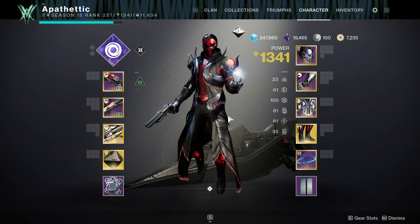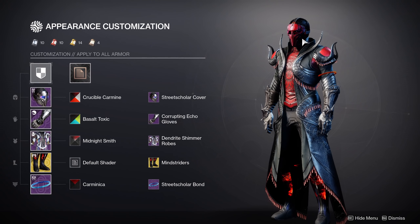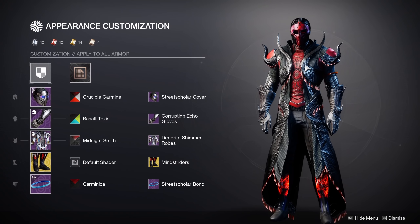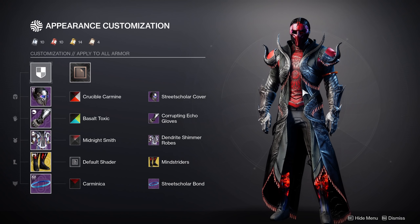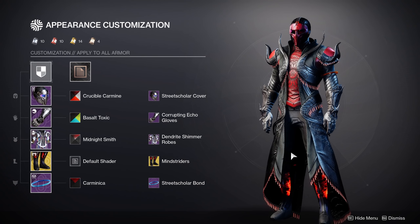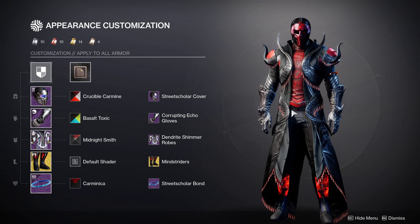As for my Destiny fashion — I'm very proud of how my Warlock looks right now. I'm running the Street Scholar Cover helmet from the 30th Anniversary. Crucible Carmine on the assault gloves because that shader makes everything look blacked out — it looks very good. Midnight Smith on the chest piece gives hints of red along the edges. For legs, Mind Striders — that's the exotic ornament for Transversive Steps — and I just leave the base since it's red, so it's black and red overall, which is the aesthetic I love. And then the Street Scholar Bond with Carminica rounds out the black and red theme.